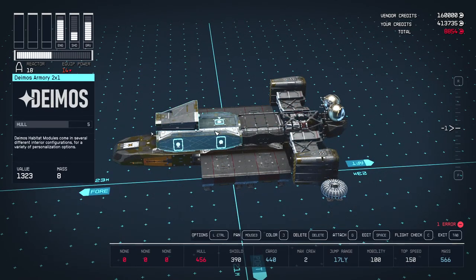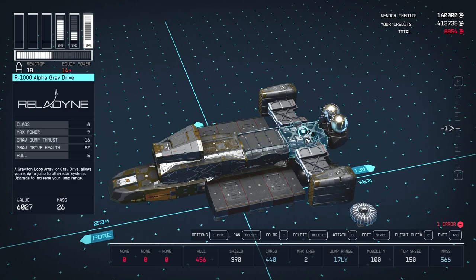The grav drive is exposed to attacks from the rear, but it's less important than the reactor and will lay the ship out so it's only exposed from one direction.